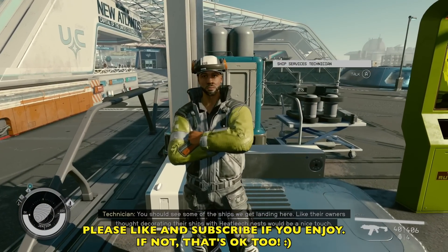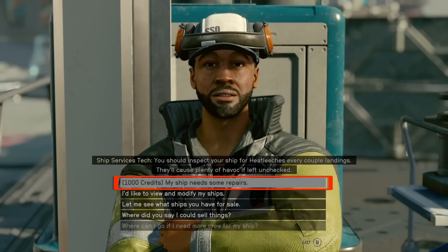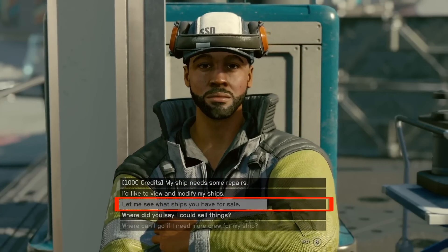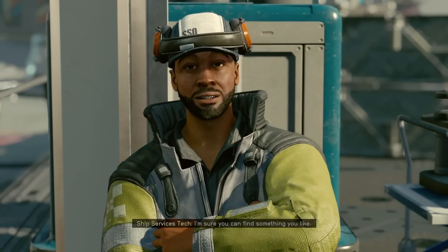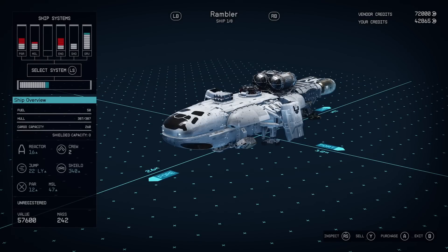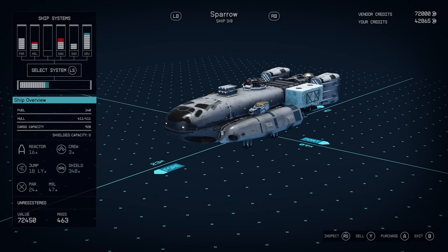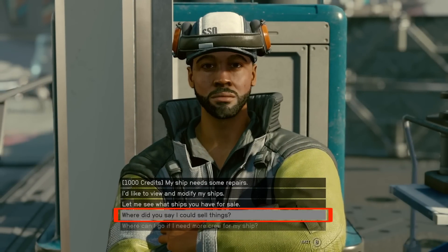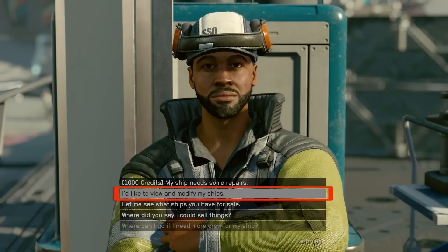This is the first guy you're going to meet and talk to, and he will have several options for you. You can repair your ship, you can view and modify your ship — which is where we're going to spend most of our time — but also you can purchase ships from him, and I don't recommend this. Especially in the beginning you're not going to have much money, and in the long run you're going to be able to get ships out in space and upgrade the ones that you get. So I don't recommend that, especially early in the game.